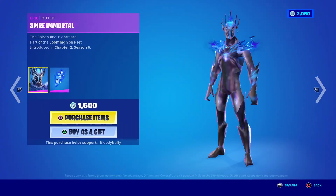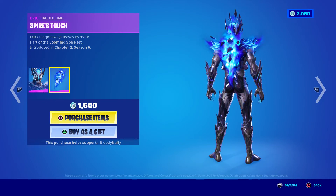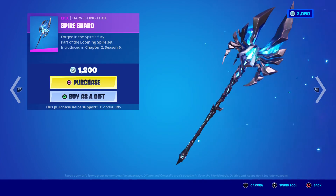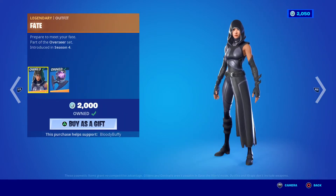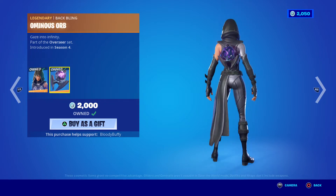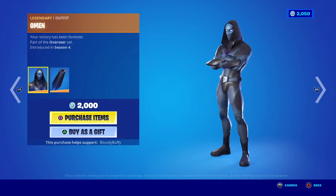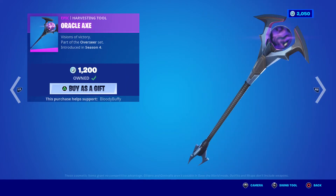Then we have Spire Immortal from Chapter 2 Season 6, back after 36 days, with the Spire's Touch and Spire Shard — if you didn't get the Spire Guardian I suppose it's a way of doing that. Fate, back after 37 days. Really like this one actually, with the Omnious Orb. Omen, 37 days, with the Fated Frame and the Oracle Axe, 37 days.